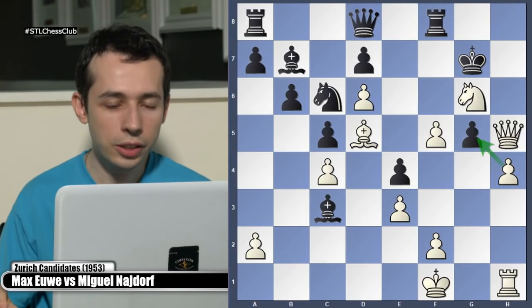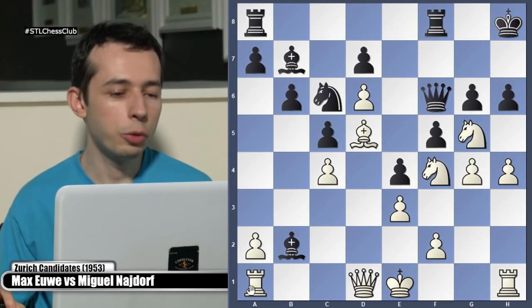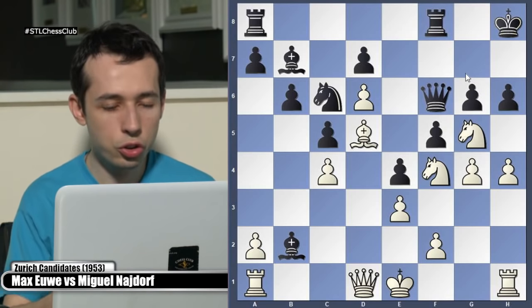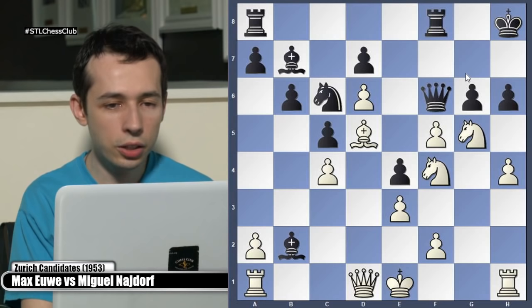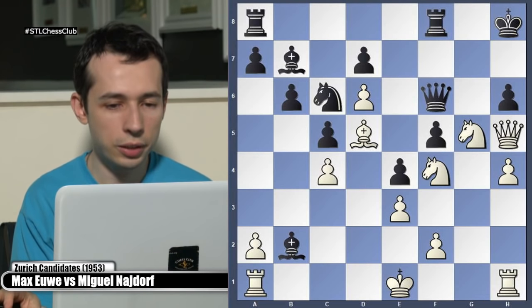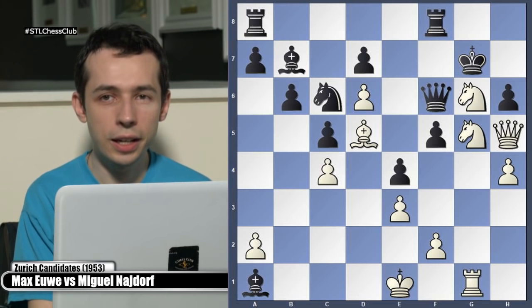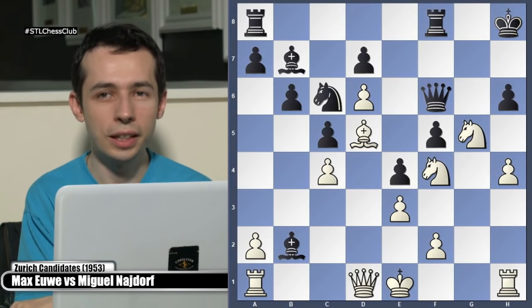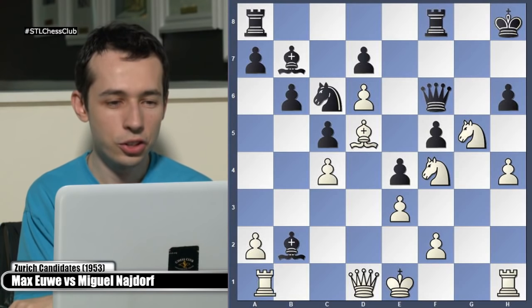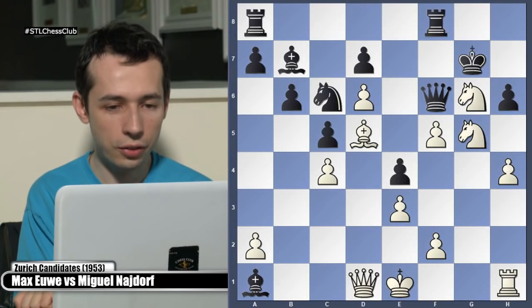Black played queen f6, combining attack and defense - threatening bishop takes f1 and a1, winning the rook and defending g6. After takes, black could instead of taking on a1 do g takes a5, which might have been a better practical decision. In the game, bishop takes a1 was played. Romantic games are very often not completely sound. Knight takes g6, king g7, knight takes e4.